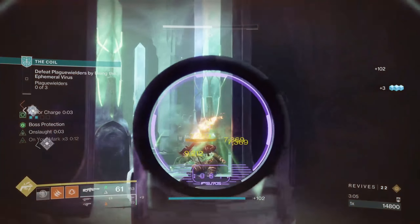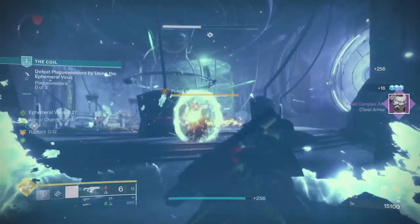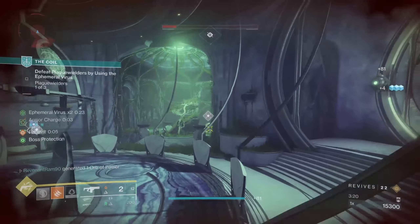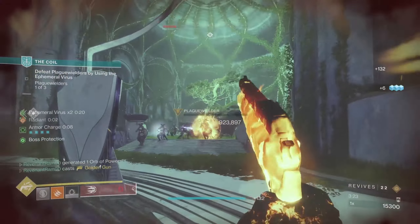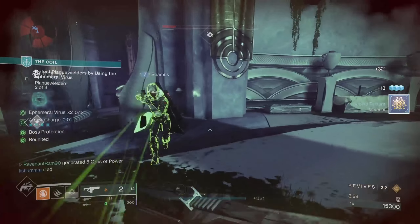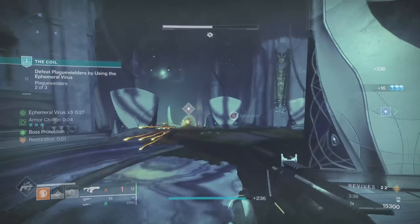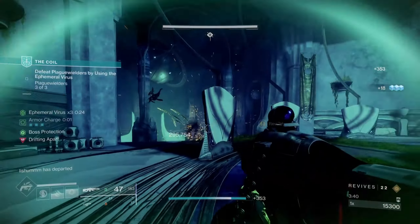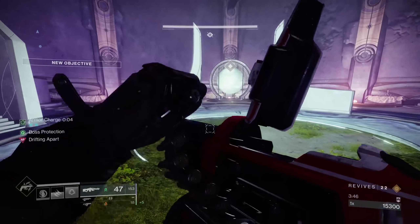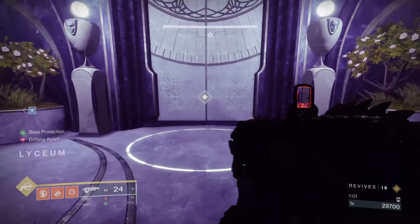They increased the damage total by about 20%, bringing it up to roughly a 650% increase for the one shot we get. This is a roughly 72% increase over three precision hits with Marksman as a whole. If we defeat that target with that shot, we get 33% of our super refunded, which helps a lot. The new ability to reduce our cooldown by landing precision final blows ranges from 1.5% to 4.5% per defeat, which adds up very quickly — especially when paired with a particular exotic weapon.